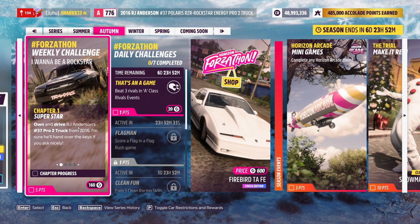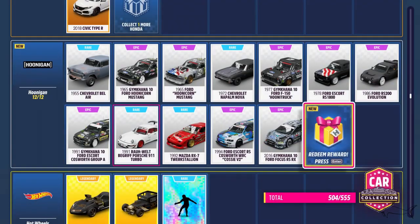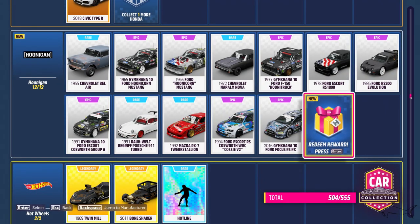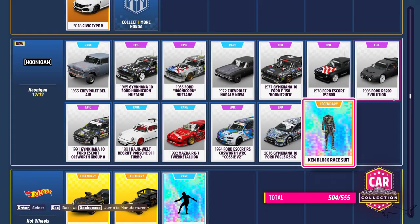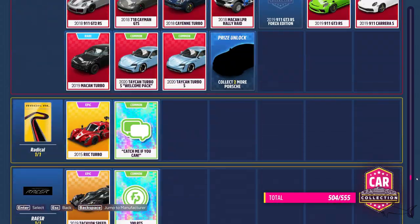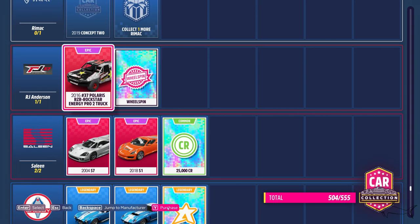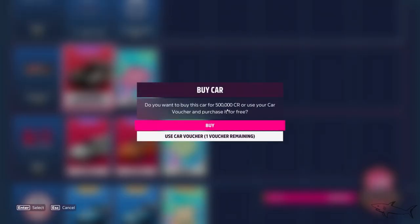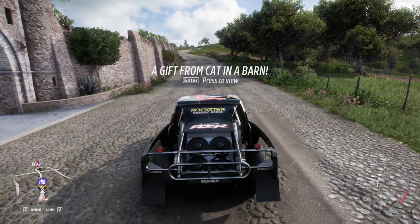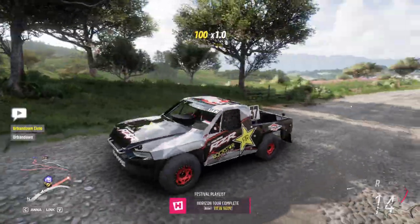First things first, let's see this weekly challenge. We have to own and drive the RJ Anderson Pro 2 truck from 2016. You can buy that car for 500k credits if you don't win it on a lucky wheelspin. All you have to do to complete the first task is to drive it and own it. This is the car, this is how it looks.